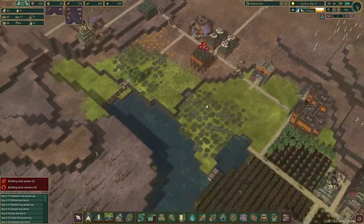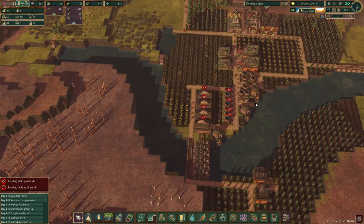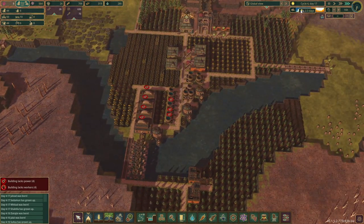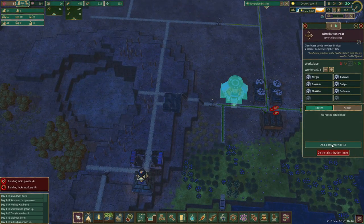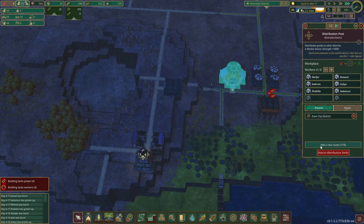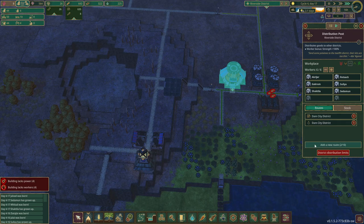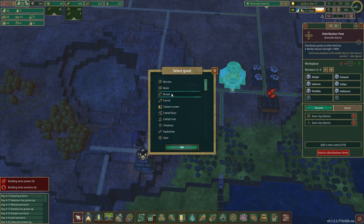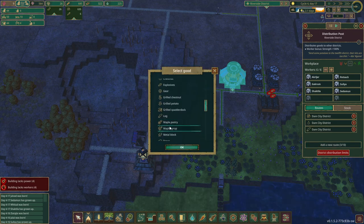We have six open positions, water is looking good, everything is filled up, and the drop is almost halfway done. Let's set up the distribution routes. We'll use this for berries and for water. Water is right here, and to this we will send logs and links.